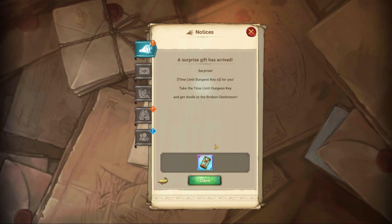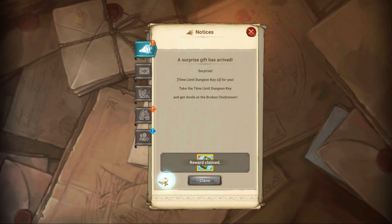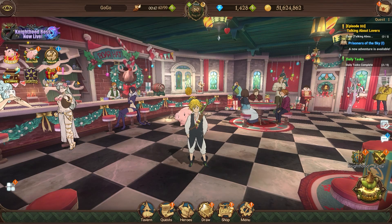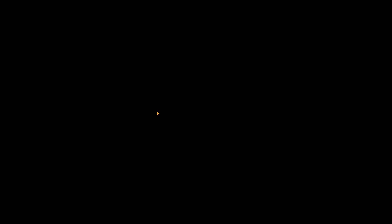First, a surprise gift has arrived — make sure you go claim your gifts. We get three gems for maintenance and we get the secret box. The code is 'demon' but you put a zero instead of the O, and it gives you a Part 2 ticket. It's pretty cool, so make sure you go claim that.